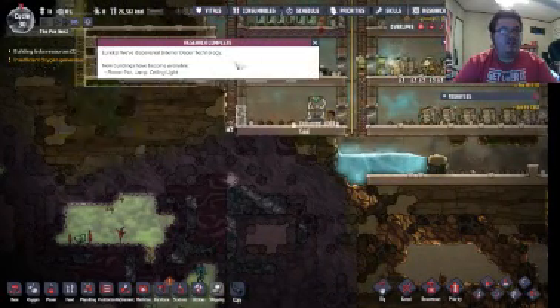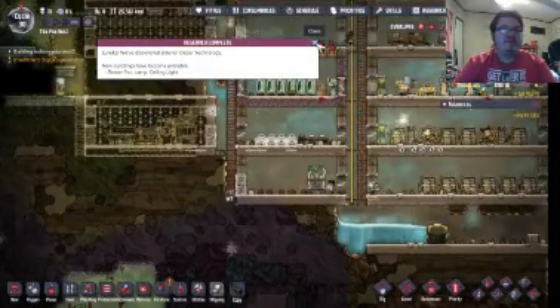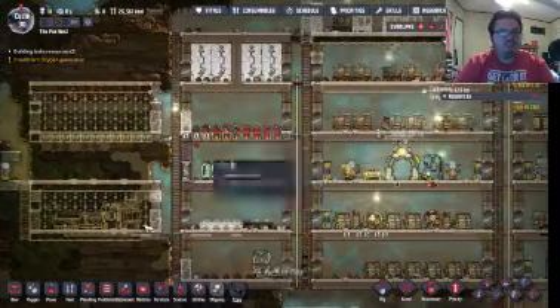We've already completed flower pot, lamp, and ceiling lights. So now we can put those in here.